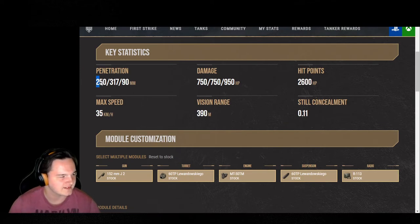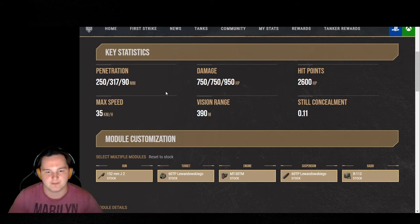Starting off: 250 standard penetration along with 317 premium penetration. Keep in mind your premium is HEAT, so whenever it hits armor it tries going through at that angle at the thickest. HEAT rounds can auto-ricochet at 85 degrees — if you didn't know that, you do now.